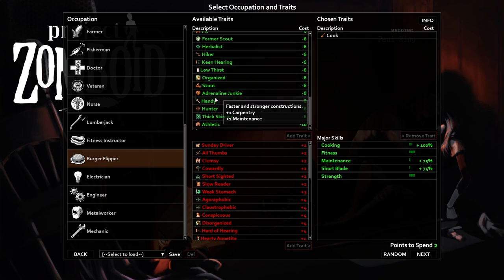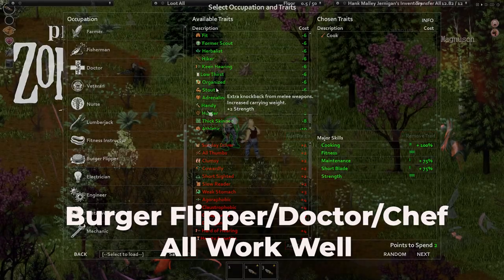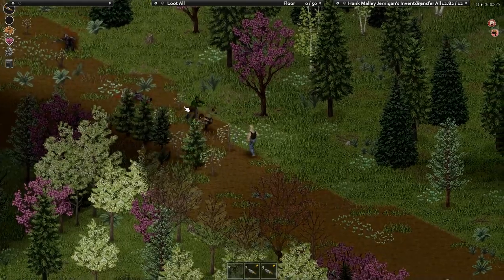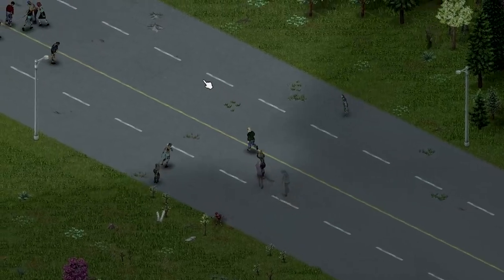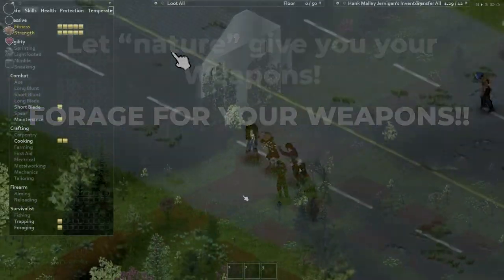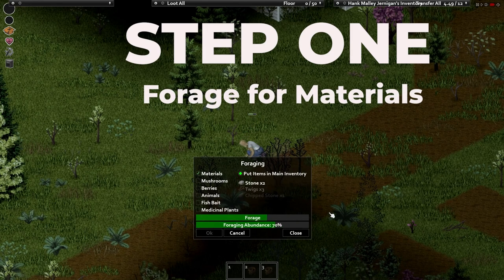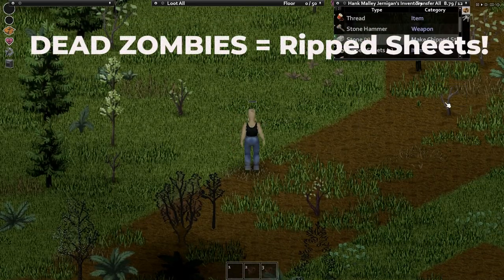In this example I'm taking a short order cook, which gives a bonus for the short blade skill and a bonus in maintenance. I'm also taking the hiker and herbalist traits for buffs on foraging, trapping, and identifying poisonous berries. The plan is to not rely on looted weapons and instead rely on stone knives as my primary defense. To make a stone knife or stone axe you need one branch, one chip stone, and a rip sheet — you can forage for the first two and rip sheets from dead zombies' clothes or drapes.